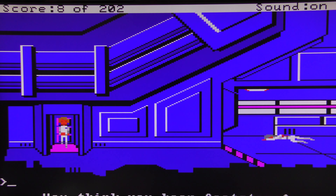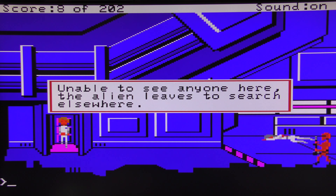We think we hear footsteps — that's a little bit of a clue. See this dude over here? That's one of the captors, that's the Sarien. Pretty much if you walk out there he'll shoot you. Unable to see anyone, the alien leaves to search elsewhere — obviously doesn't have very good peripheral vision because he hasn't seen us in the elevator, but that's cool.